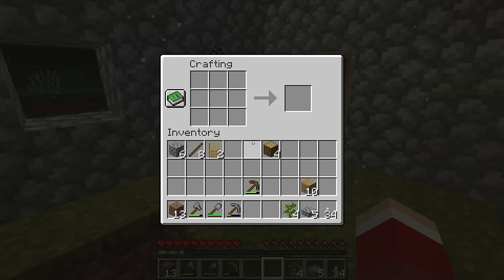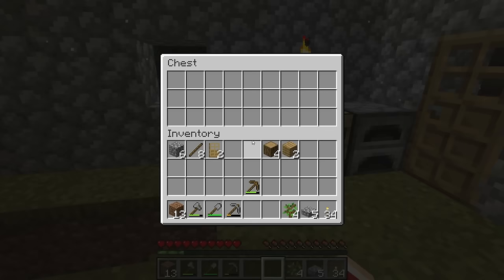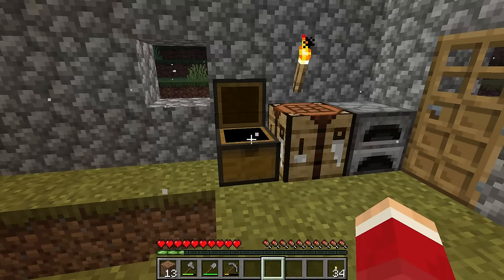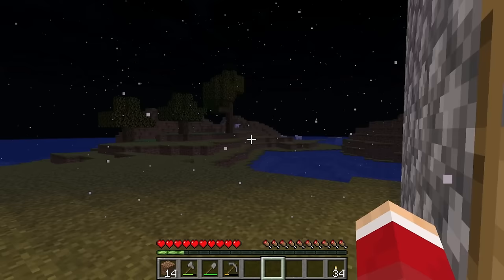Do I have enough for a chest? Yes. Just one chest will do. All this junk that I don't need. Okay, that's it. I've made the shelter. At least I can be safe. Do I kill the sheep or shear them? I hit my zoom key because I'm so used to Optifine. I don't even have Optifine — this is just vanilla.